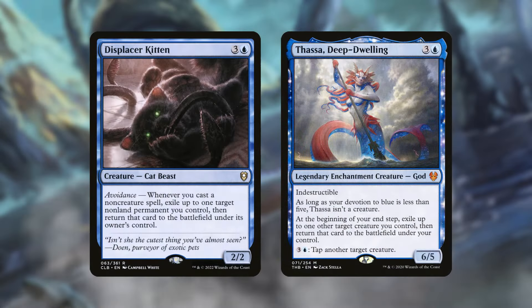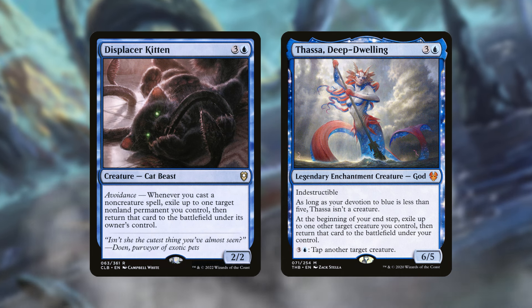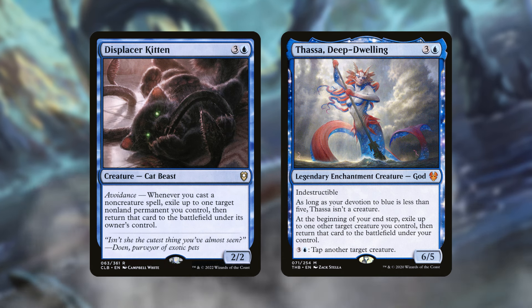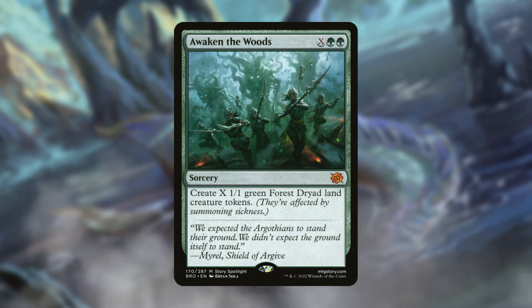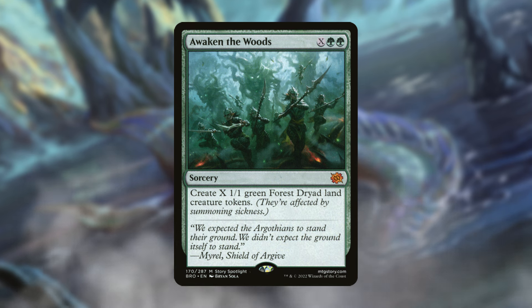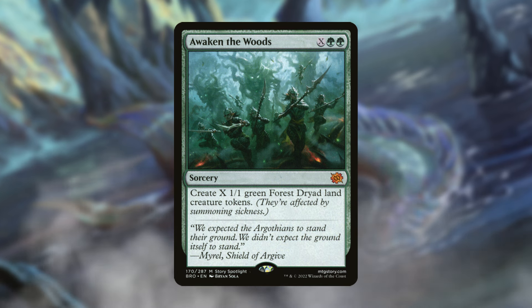Since our commander has an enter-the-battlefield trigger, let's focus on that with Displacer Kitten and Thassa, Deep-Dwelling. Whenever we cast a non-creature spell, Displacer Kitten will constantly blink our commander so we can put an everything counter on a land and a creature. Thassa, Deep-Dwelling has a great floor — at the beginning of your end step you just blink another creature you control like your commander. These are consistent ways to keep putting everything counters on specific creatures and lands. Awaken the Woods is also great — you create X 1/1 green forest dryad land creature tokens, which synergize perfectly since they're both land and creature types, letting our commander spread counters across them.